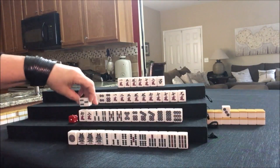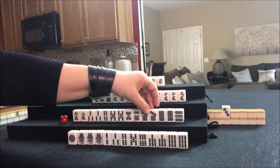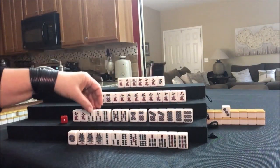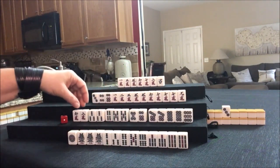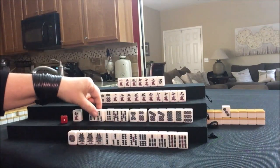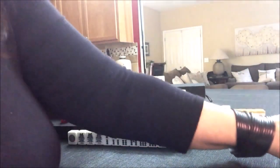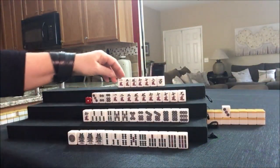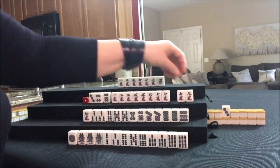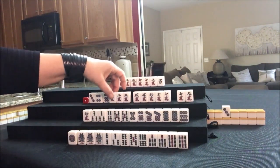Three bam. We need to figure out how we're going to break this out now: seven, eight, nine — potential pure double Chi. There's a potential Chi, there's a pair, there's a pair for a potential Pone. Let's discard this eight crack and stick with all these tight tiles. This player is getting close to all one suit too: seven, eight, nine, potential Pone, or here's a potential pure double Chi. Here's a Chi.